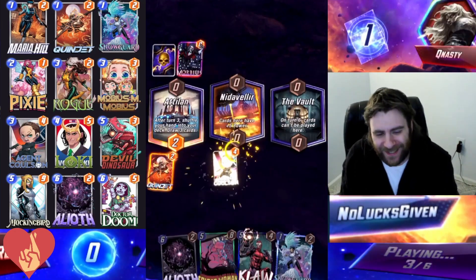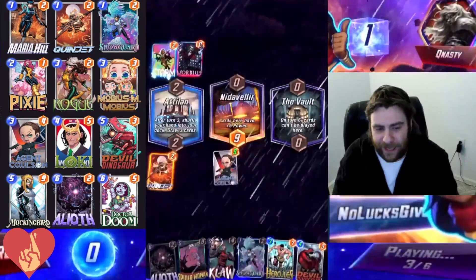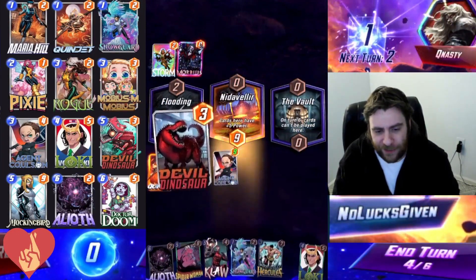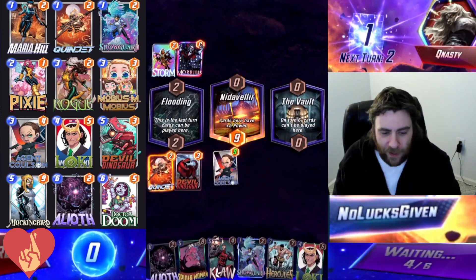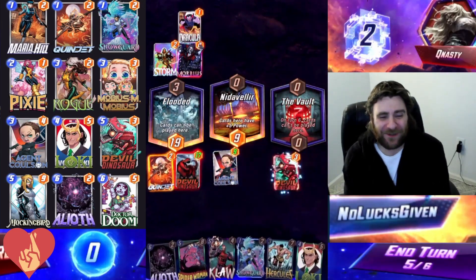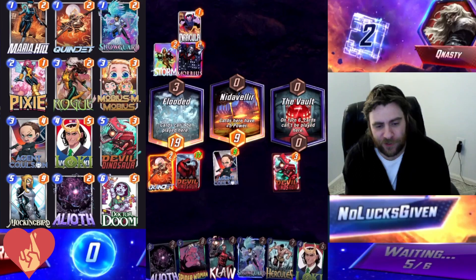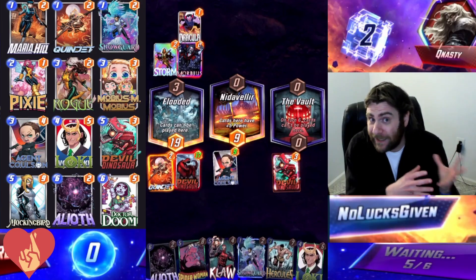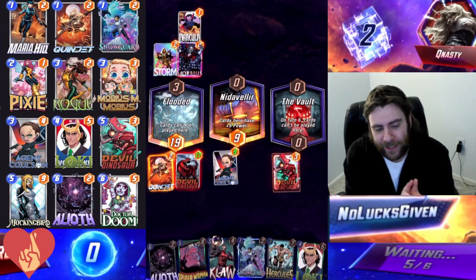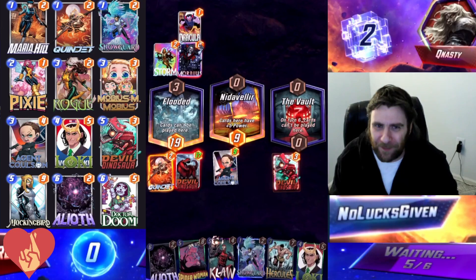Pretty similar situation in this game where I'm going to play Agent Coulson. I actually get a Devil Dinosaur from that and my opponent plays a turn three Storm. So I'm going to be able to drop Devil Dino into that flooded location, and then we've got the Vault next turn and I'll be able to play one of these other five-cost cards. I'm actually going to draw my second Devil Dinosaur off the top of my deck, so I'll throw that down into the Vault. My opponent has Dracula Morbius over in that first flooded location, so they could potentially still add power there - a little bit scary. However, I'll be winning with priority, so I'll just be able to Alioth the only location, and that will allow me to win with double Devil Dinosaur.